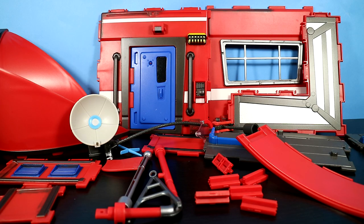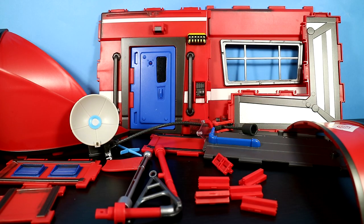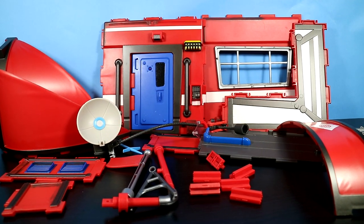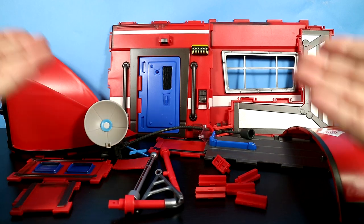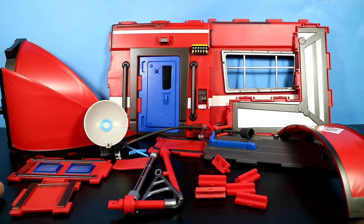Welcome to part two of the Expedition Outpost video. I've pulled out all the pieces and they're all laying here. I've switched to an old lens so I can have a little bit more wide open effect. I'm going to bump this back and refocus because I'd like to get as much in frame as possible. I pulled out all the pieces from the plastic.